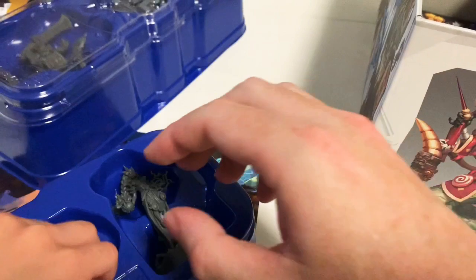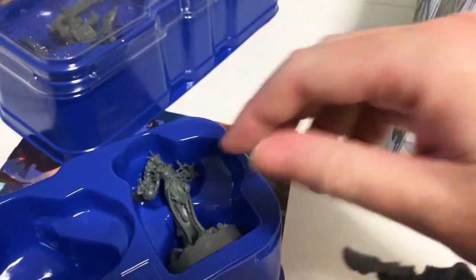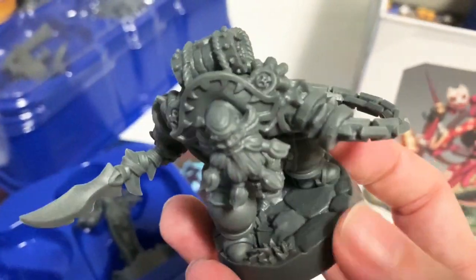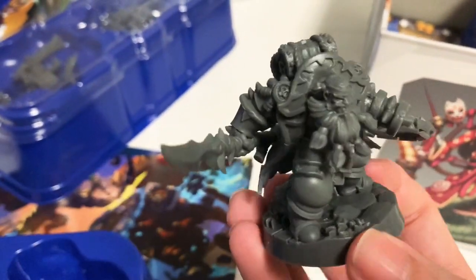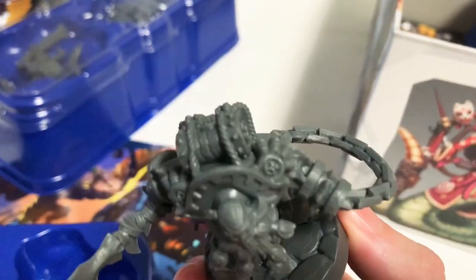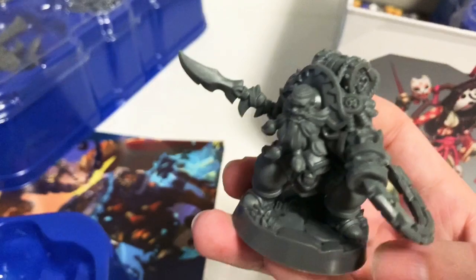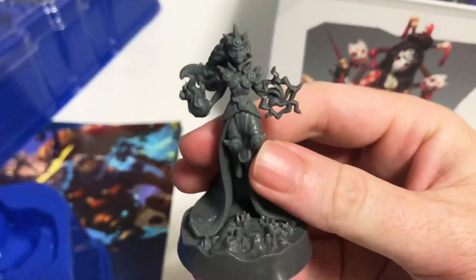And here's a giant ogre pirate with a sword — or is that a harpoon? It's got a long handle. He's got a big chain with an anchor on the end and a big treasure chest on his back, so I bet he's pretty powerful. And last in this tray — a wizard or sorcerer casting spells, levitating in the air, like a high elf mage with spikes on the ground.